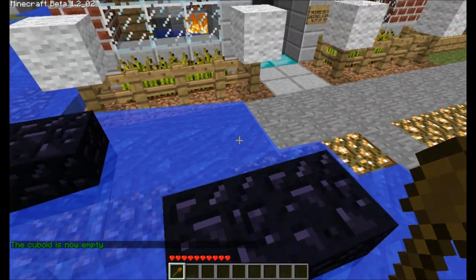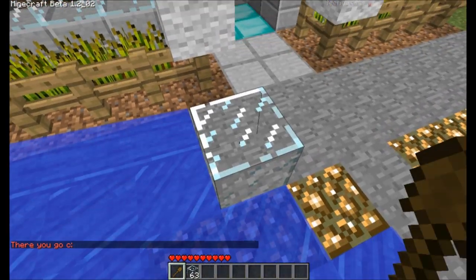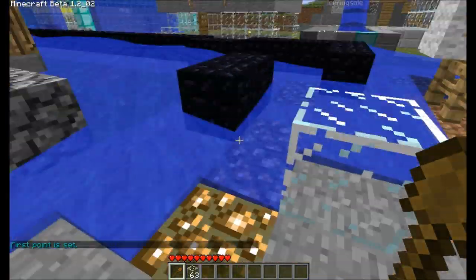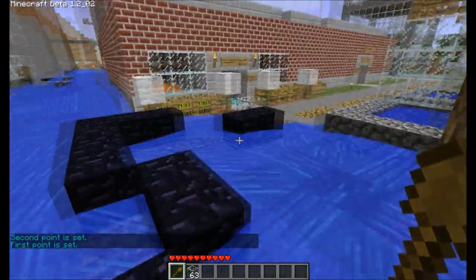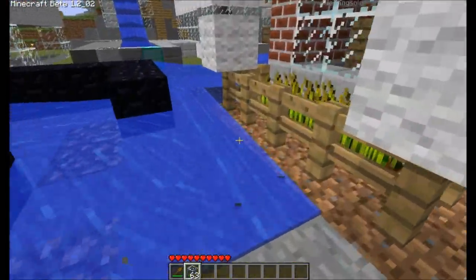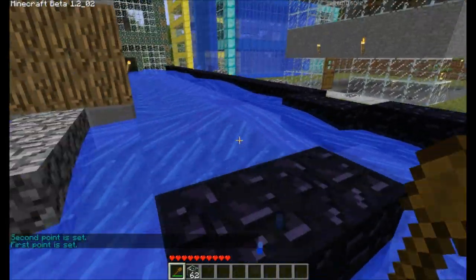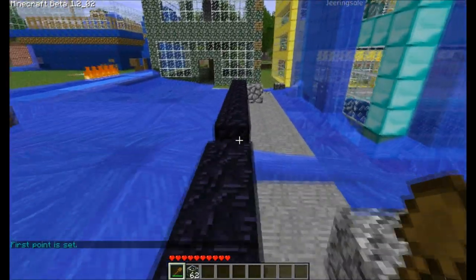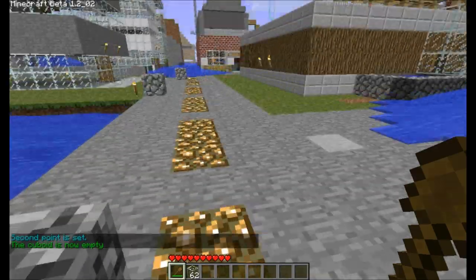There's some water over here so I can work on getting rid of it. I like to use glass a lot for setting my Cuboid points — if I selected a point down here on one of these concrete blocks, it would completely erase the floor. So I'll set my point carefully, come down here, select this obsidian block on the end, do C Delete, and it gets rid of all that junk over there.